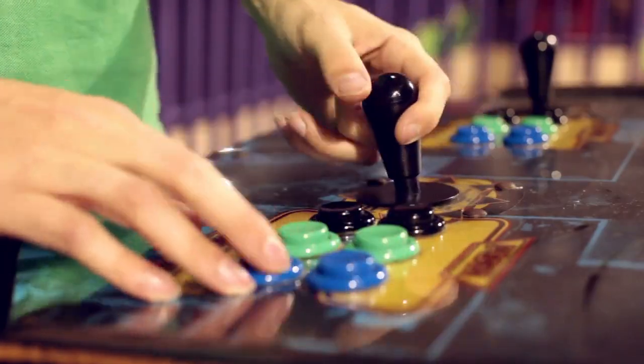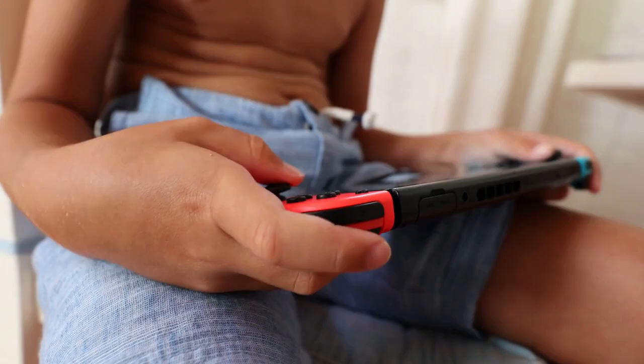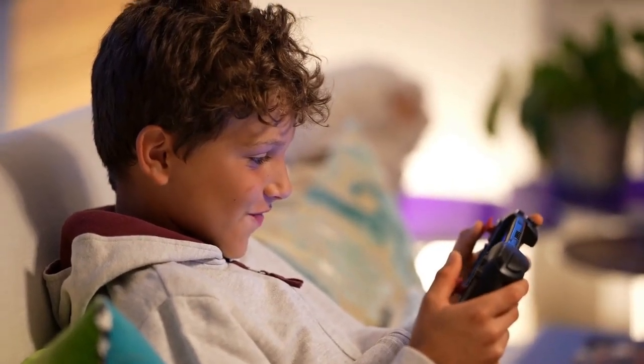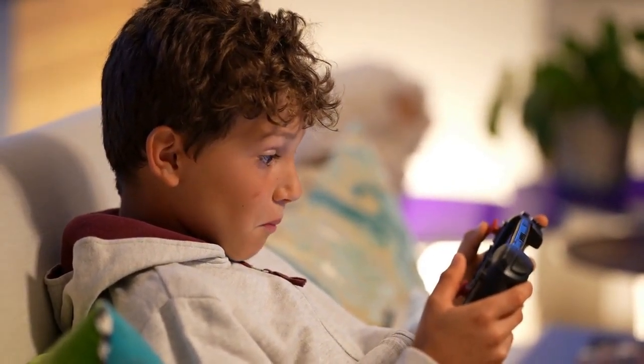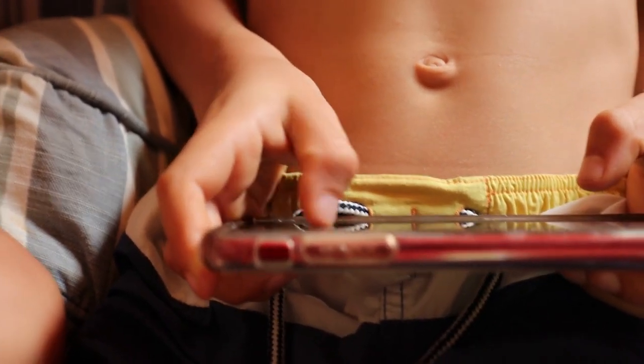1. The simplest method is using your controller. Most controllers have a button, often labeled Start, Menu, or a similar symbol, that brings up an on-screen menu when pressed during gameplay. From this menu, you'll usually find an option to Quit Game, Exit Game, or something similar. Selecting this option will return you to Batocera's main menu.